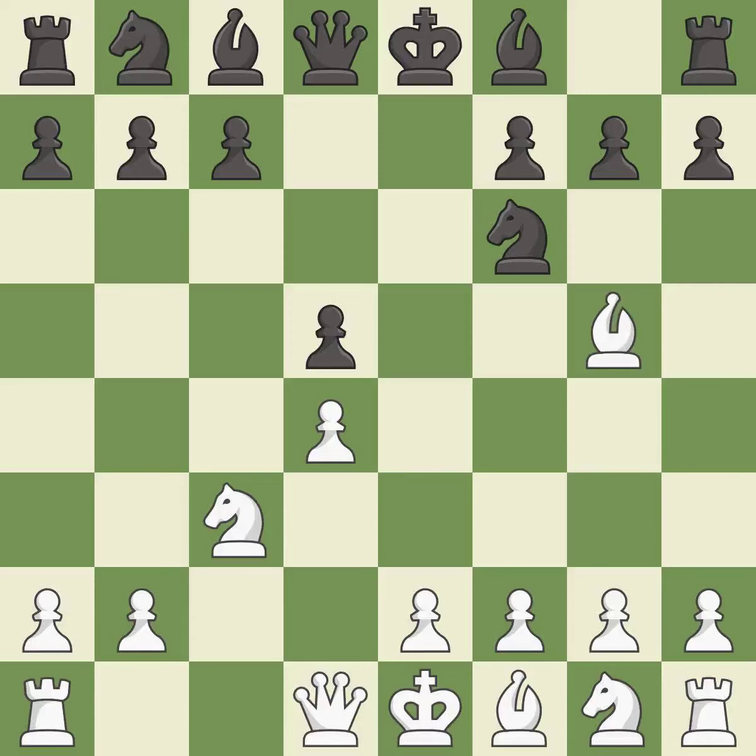Bg5 develops the bishop and pins the knight on f6 — the knight cannot move without losing the queen. c6 supports the d5 pawn and allows the queen to develop on the queen's side.